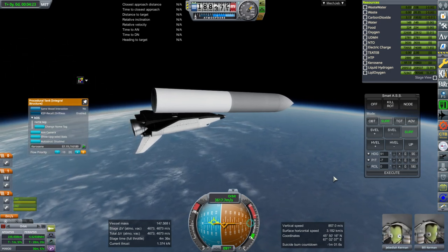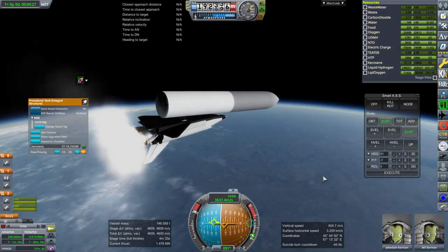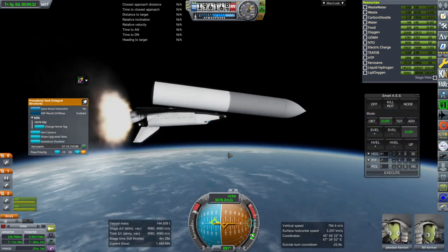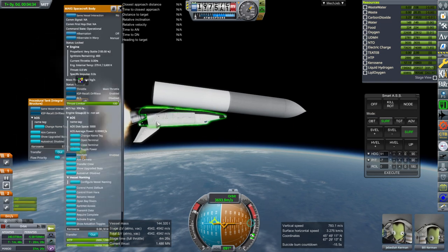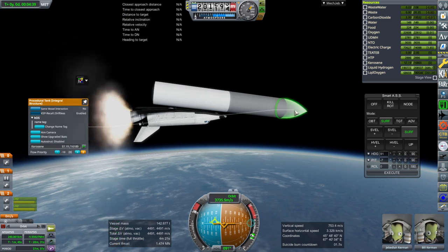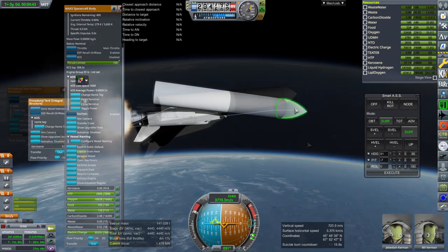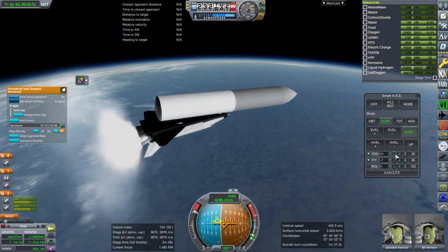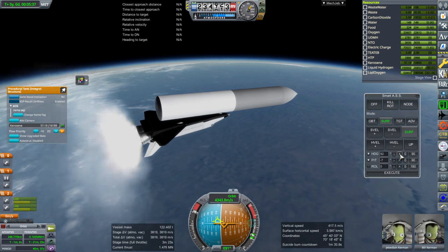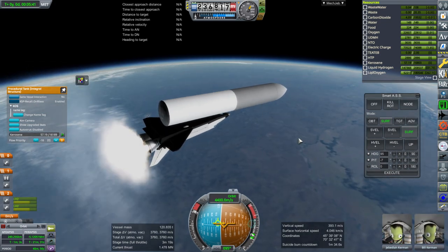Mode switch — a little bit dodgy there, but okay. We do have some of our OMS fuel, not all of it. It looks like we're going to have enough margin here that we could put some parachutes, landing legs, and such on the first stage, and this would still all work out. And this is sure easier than trying to launch it with an AN-225.